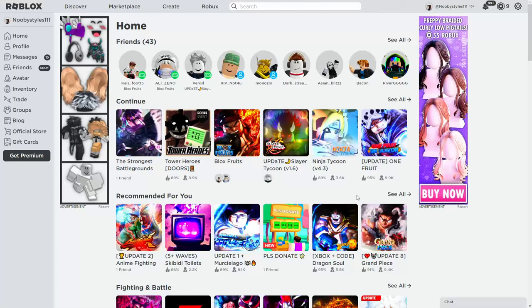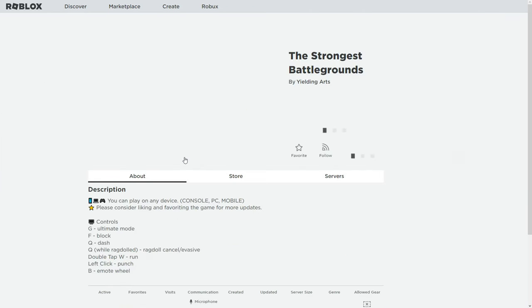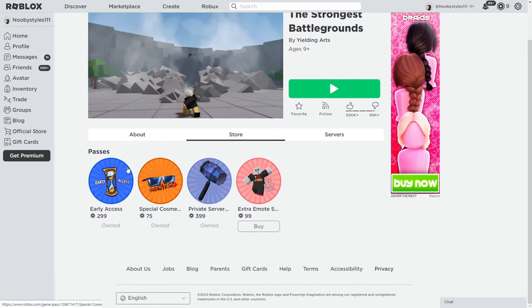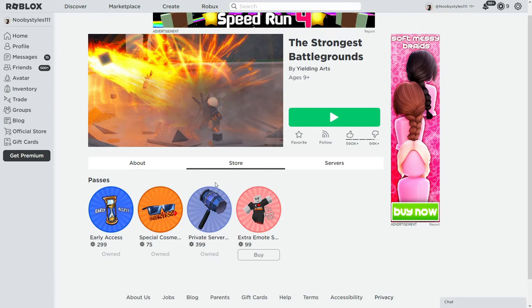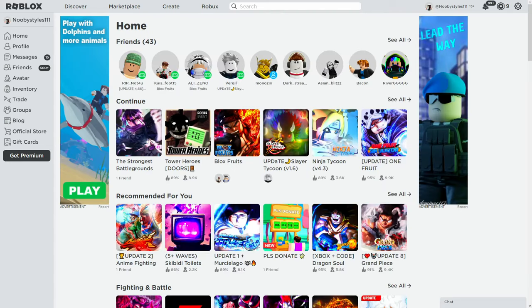What's up guys, welcome back to the channel. In today's video I'm going to show you guys a glitch that will let you get any game pass in any Roblox game for absolutely free. I basically did this in The Strongest Battlegrounds and got three game passes for free without paying anything.